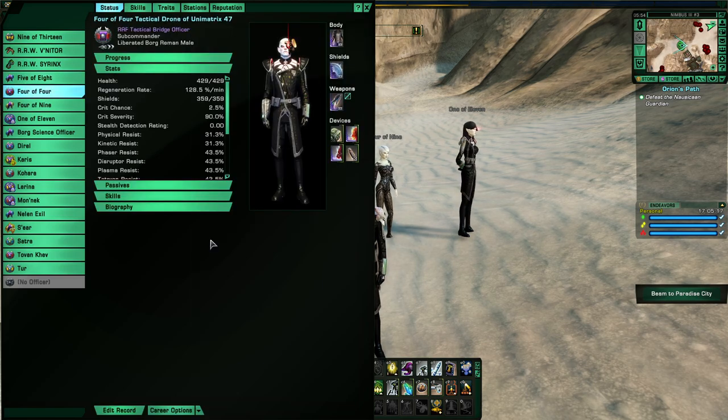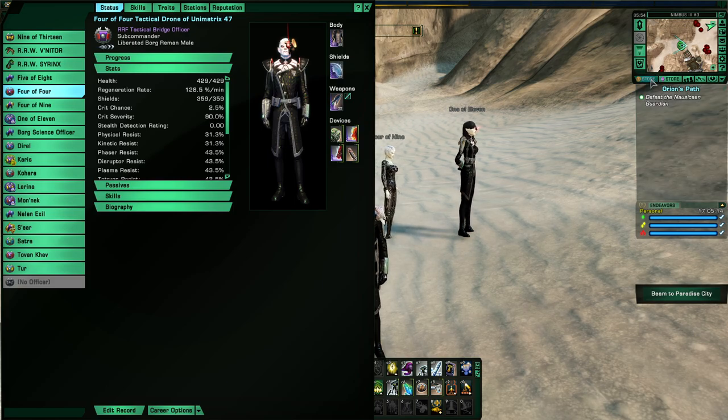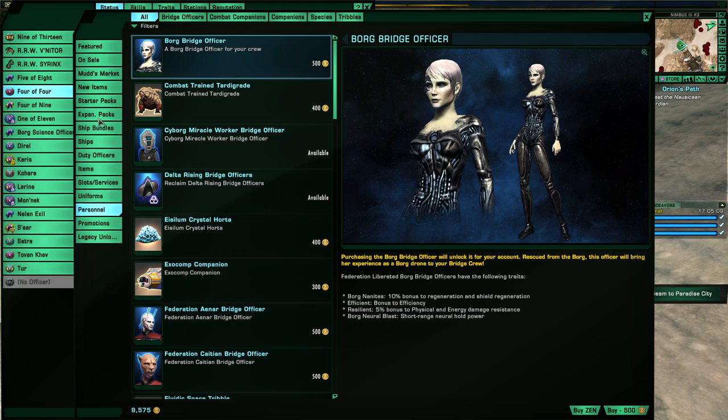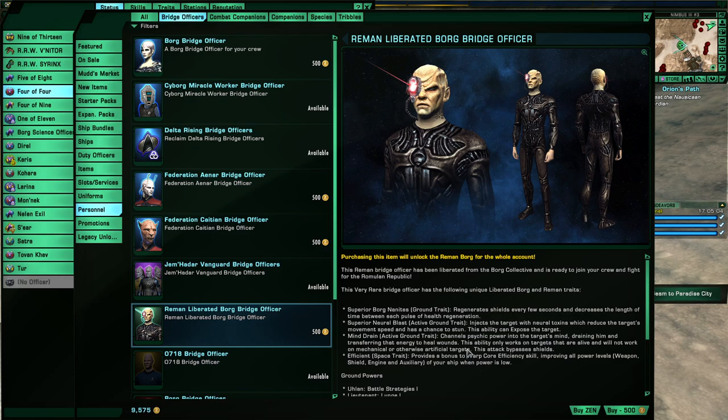This one is the Reman Tactical XB, and he's from the C-Store. Go to Personnel and Bridge Officers — he's exclusive to Romulans. His price is 500 Zen when not on sale.